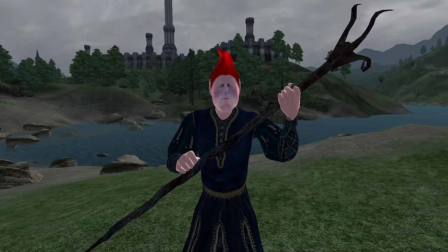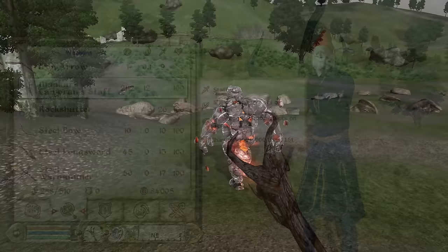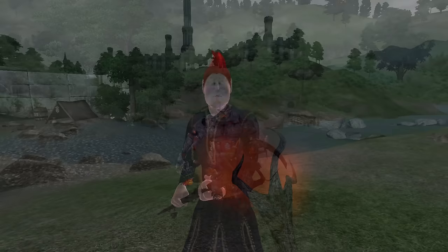Mankar Camoran Staff: The Mankar Camoran Staff can be acquired by looting his body during the main quest Paradise. It has 161 charged uses, a durability of 200, a gold value of 2,112, and deals 7 points of Shock Damage as well as Disintegrate Armor for 10 points.